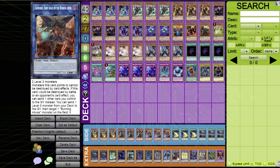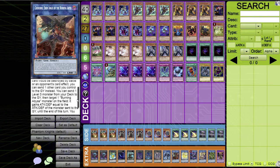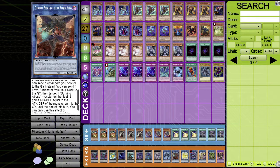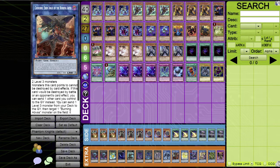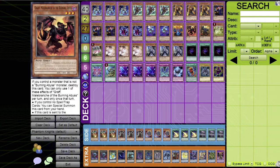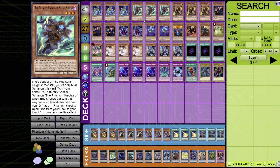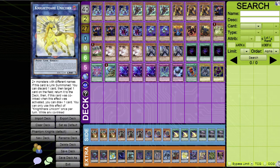Cherubini, Ebon Angel of the Burning Abyss only requires two level three monsters — no Burning Abyss requirement. Monsters in its zones can't be destroyed by card effects. If it would be destroyed, you can send another card you control to the graveyard instead. Most importantly, you can send one level three monster from your deck to the graveyard — it doesn't have to be a Burning Abyss monster, it can be any Phantom Knight — then a target Burning Abyss monster gains ATK equal to that monster's ATK/DEF. The send happens as a cost, so it's very hard to negate. Amazing link-two.